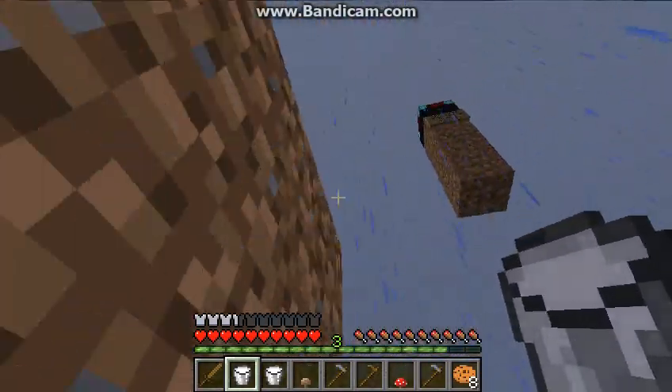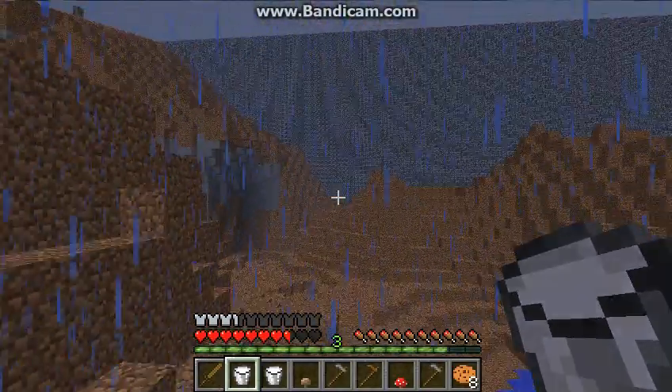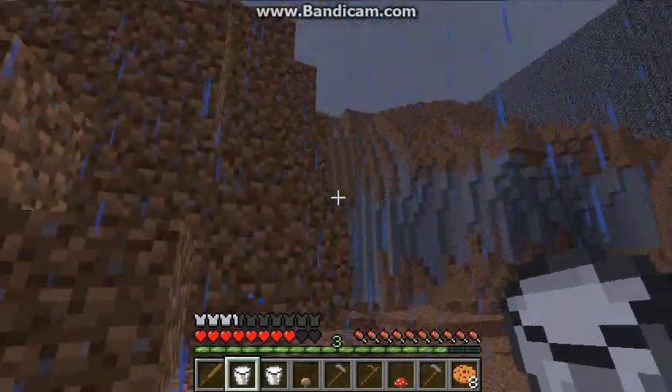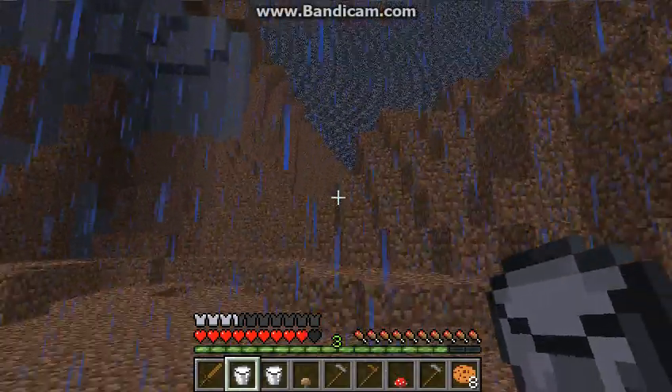Ow - okay, I give up, I'll go somewhere else. I think the enchanter is up there, yeah, it's up there. Let me go there without falling off cliffs and stuff.